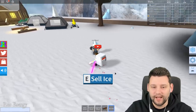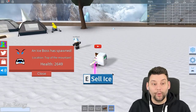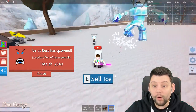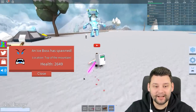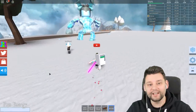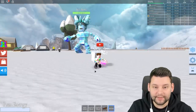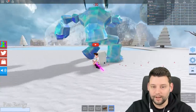Hey dude, I want to sell some ice. An ice boss has spawned - location: top of the mountain. Whoa! There's an ice - oh my goodness. Okay, I've got to try and kill him then. I legit got to try and kill this ice boss. Look at me - he's chasing me down, guys, he wants to get me. What are you doing, boy? We're going to lightsaber him.